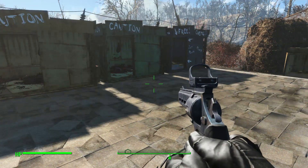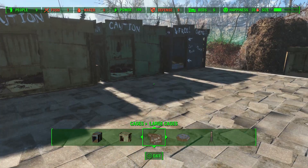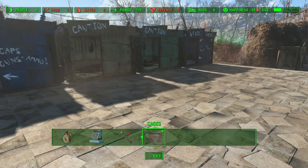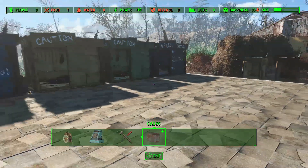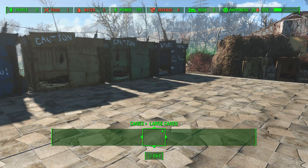For this though guys, you're of course going to need the Wasteland Workshop DLC, and then go into Workshop mode in a settlement where you can do so. I'm in Sanctuary as you guys can see here, and then there's a new section all the way to the right called Cages, so go there.